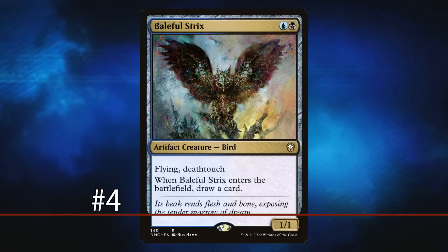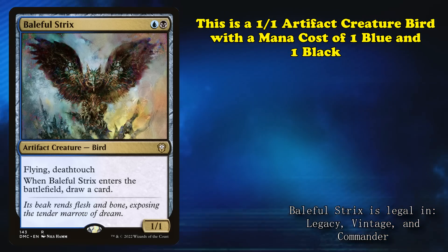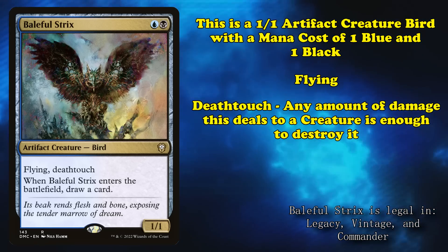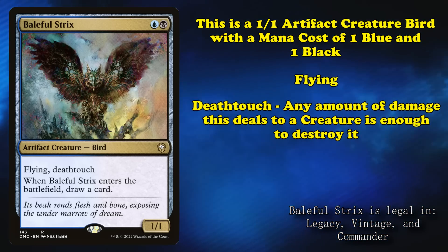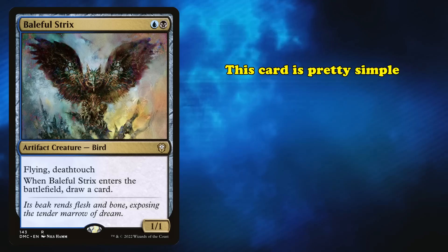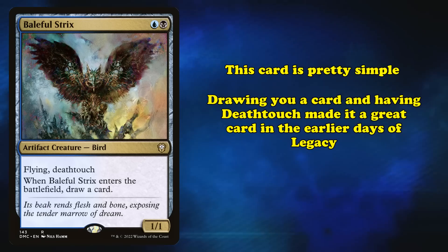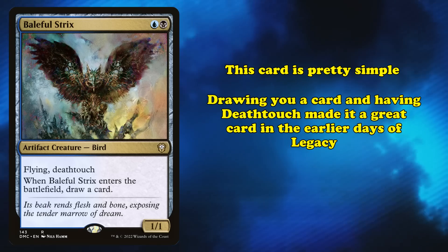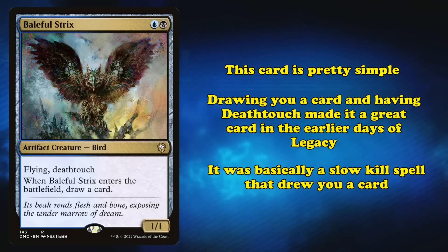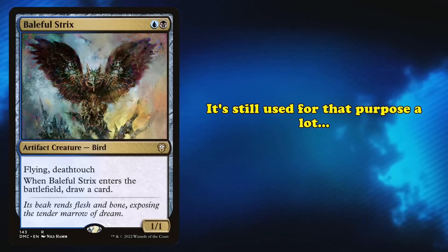At number 4, we have Baleful Strix. This bird is an artifact creature that still costs colored mana — 1 blue and 1 black — and has 1 power and toughness. Along with flying, it also has deathtouch, meaning any amount of combat damage it assigns to a creature is enough to kill that creature. Whenever Strix enters the battlefield, you draw a card. This simple card replaces itself via card draw and then provides a decent defensive body, which was quite good for a lot of Legacy's early lifespan, effectively trading with most threats in the format while also drawing a card.